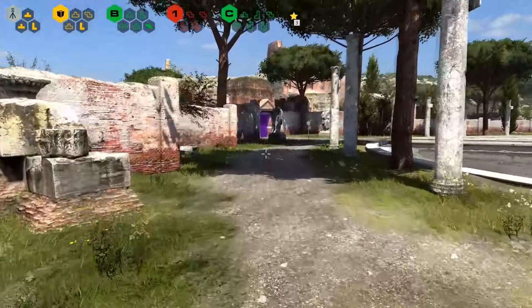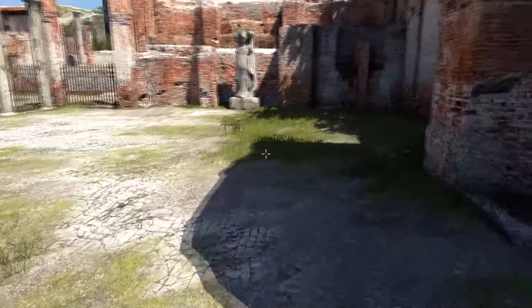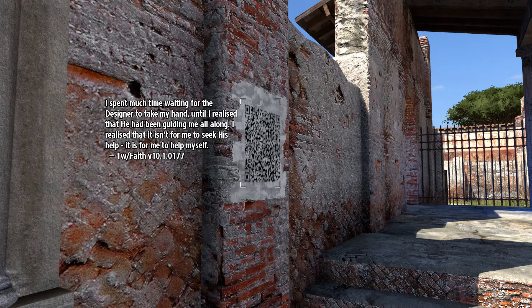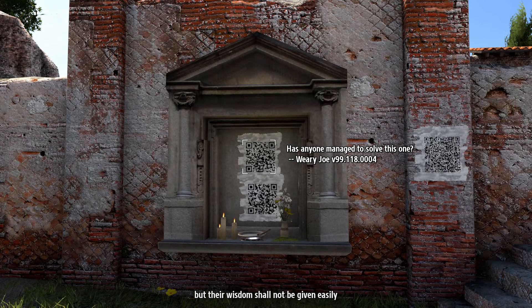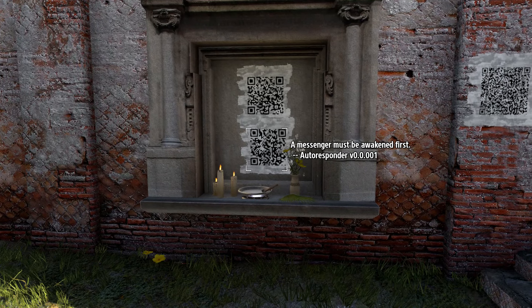Next one around the block. We have the red one and it is called "an escalating problem." What's that? Sea Council? I don't want a Sea Council. I spent much time waiting for the designer to take my hand until I realized that he had been guiding me all along. It isn't for me to seek his help — it is for me to help myself. Those who are worthy may seek the counsel of my blessed messengers, but their wisdom shall not be given easily, for your accomplishments must be your own. Has anyone managed to solve this one? A messenger must be awakened for auto-responder version 0.001.